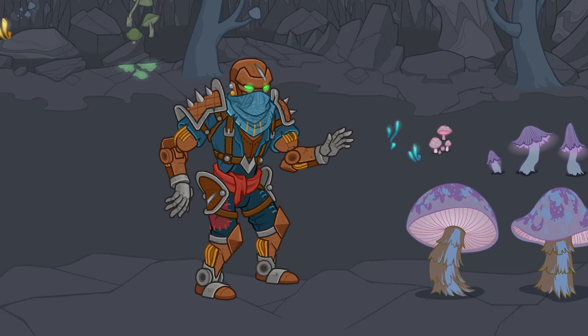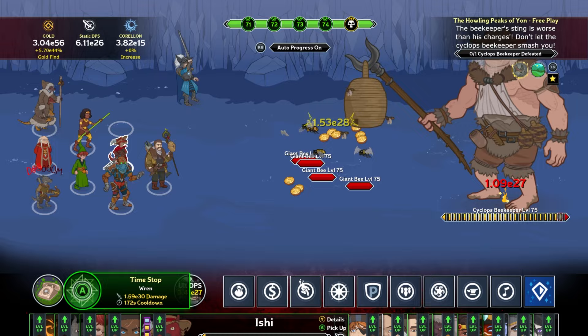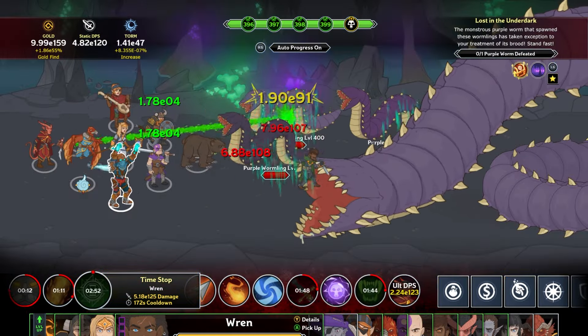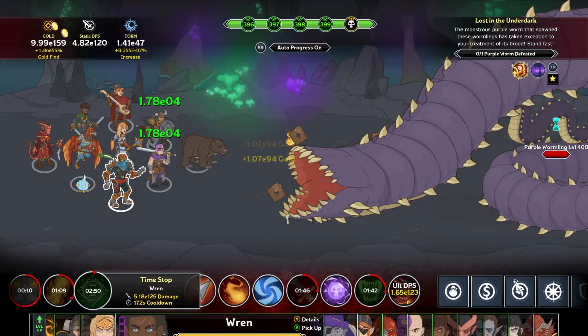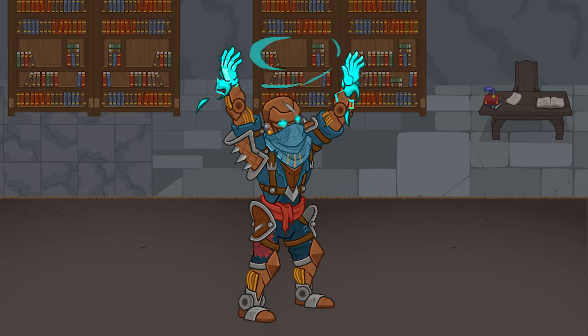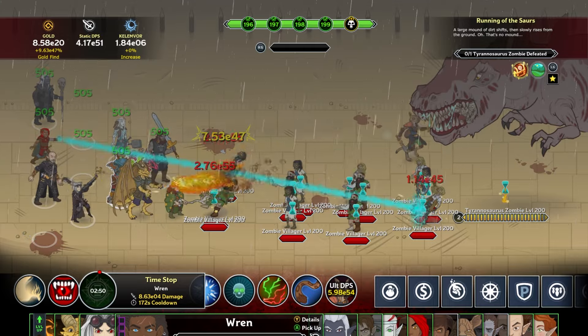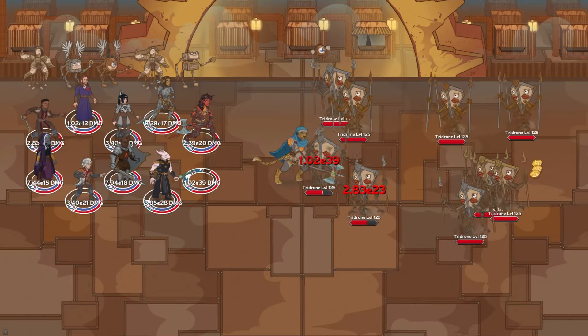As a Warforged Sorcerer, she begins to sling spells at enemies. Those hit by her fire are stunned, and take more damage from everyone in the formation. When her ultimate is activated, she casts Time Stop, freezing enemies on the battlefield so the whole formation can do a tremendous amount of damage.